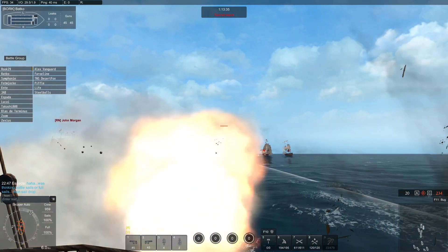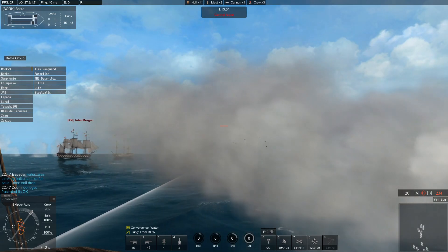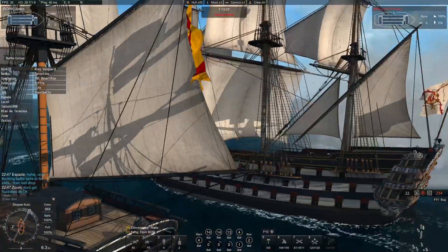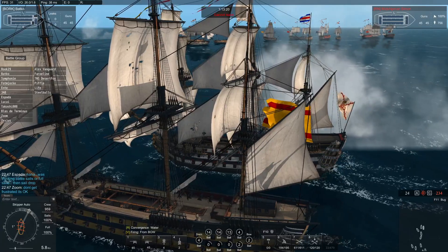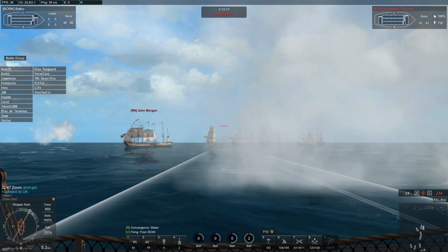Lukai, right now just go hard right. I want you and everyone behind you — Sushi, Jab, all of you — turn hard right. Hard right and go the other direction. Bakko, keep taking us this direction so they come towards us. Which direction, 90? Yes. I want you to look at their sterns and go towards their sterns while me and Bakko take our group. So Piffle, stay with Rook. Live, stay with Rook. Entei, stay with Rook.